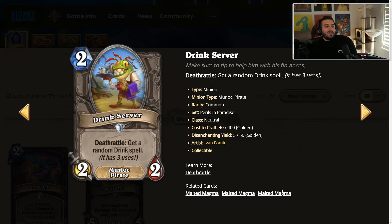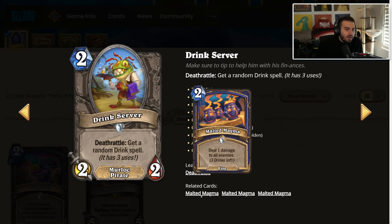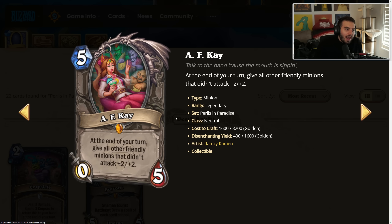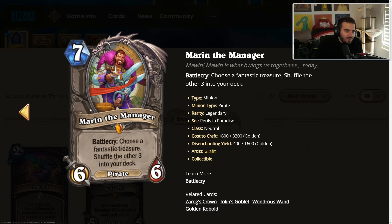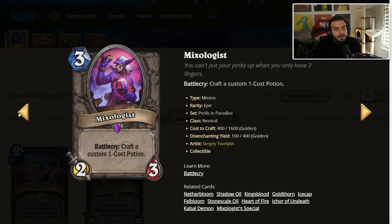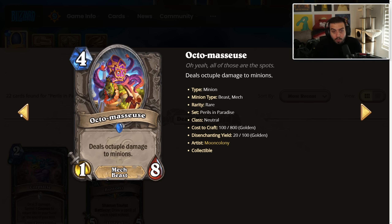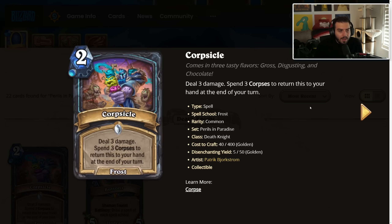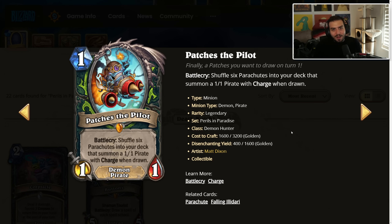Drink Server — 2 mana, 2/2, deathrattle: get a random drink spell. We'll have to see what other drink spells there are, but that's the shaman one, and I think that's all of them so far. AFK I've talked about — I think it's one of the worst legendaries so far. Overall this is the review so far. I think there are some pretty good cards, and this is just the neutrals — the set will only get better as we continue. I can't believe they brought Patches back for Demon Hunter. I'll see you guys in the next one, thank you for watching, have a great rest of your day.